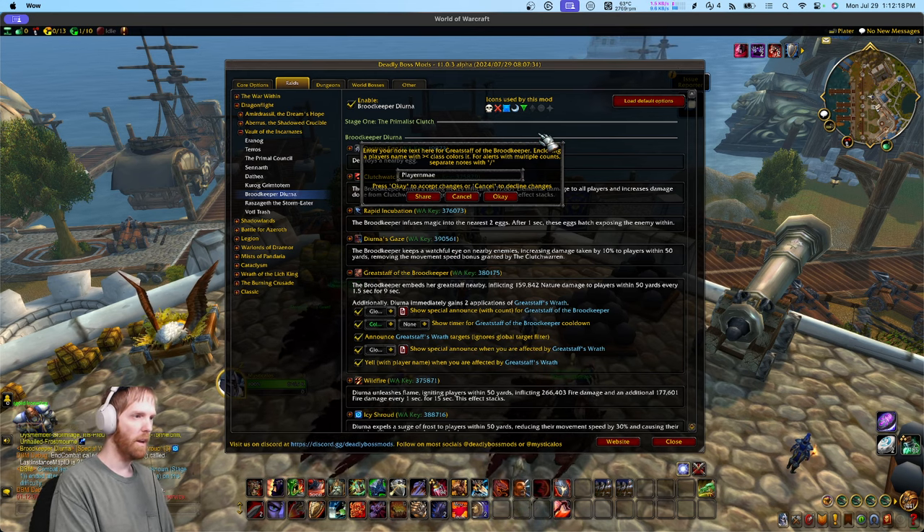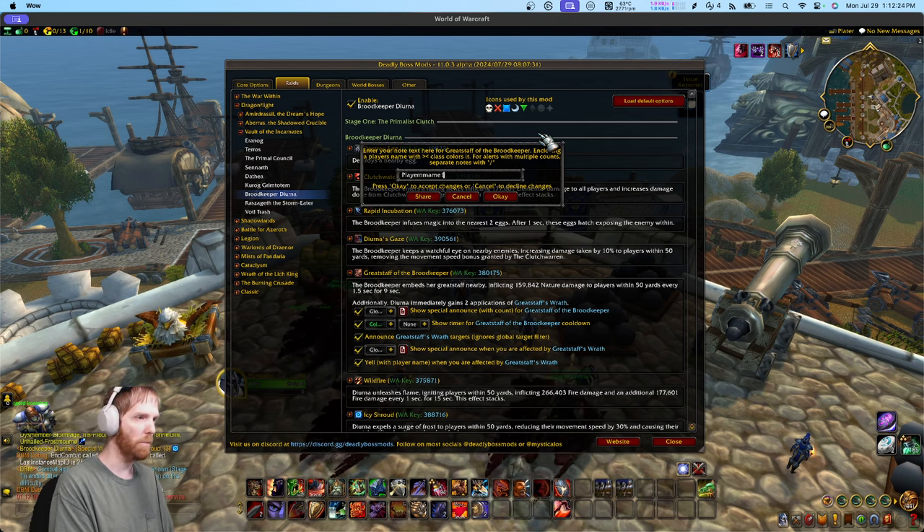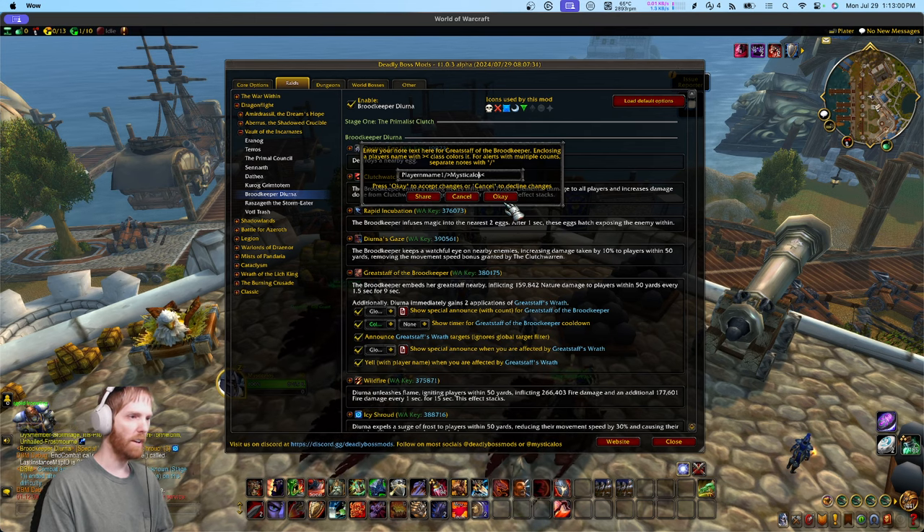So you'd put player name 1 — the actual player name — then the slash to go to the next player name, then something like mystical_os for staff 2. Now these less-than and greater-than signs tell it that it's a player name so it can class color it. But if you don't put that in it'll still work — it just won't be class colored. That's just something DBM features: putting those marks around a name enables class coloring, which is like an extra flourish.